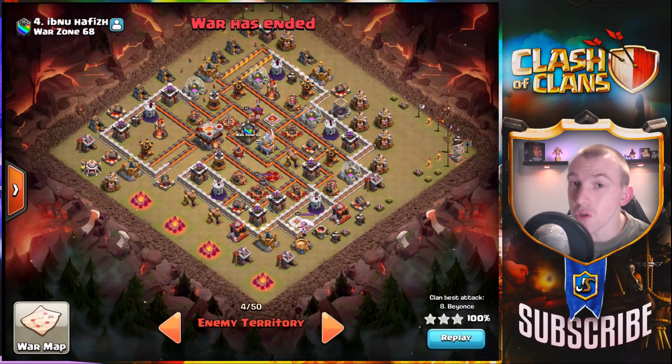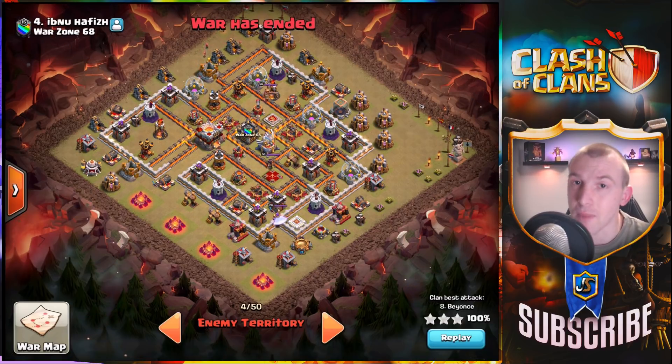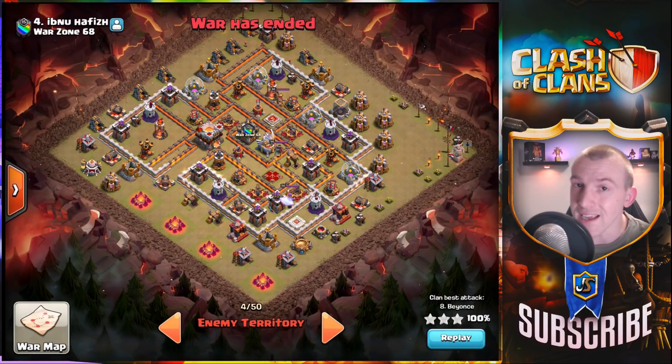Town Hall 11 three-star attacks are where wars are won currently in Clash of Clans. Today we have some attacks by Elite Gaming in our CWL matchup against Warzone. Let's dive straight into them.